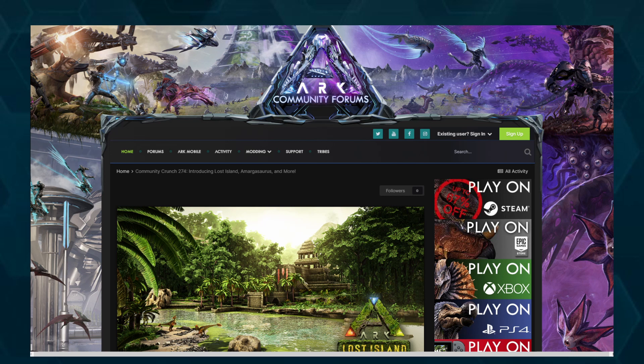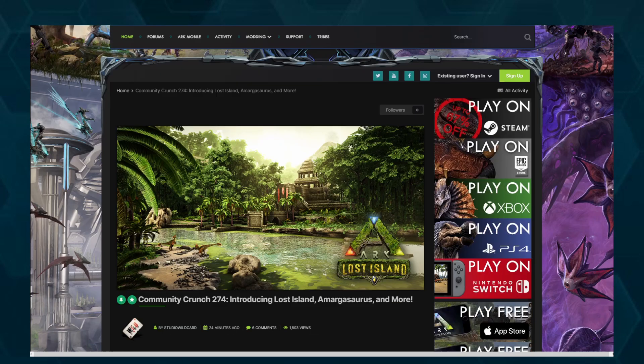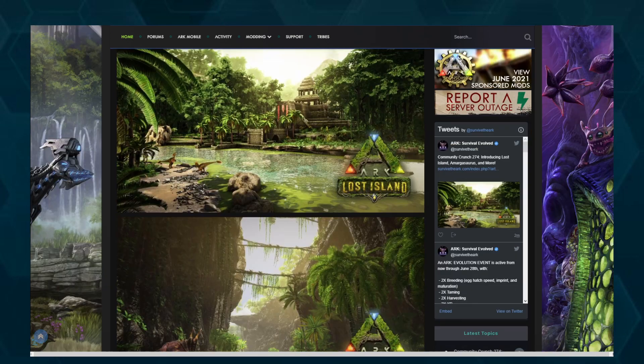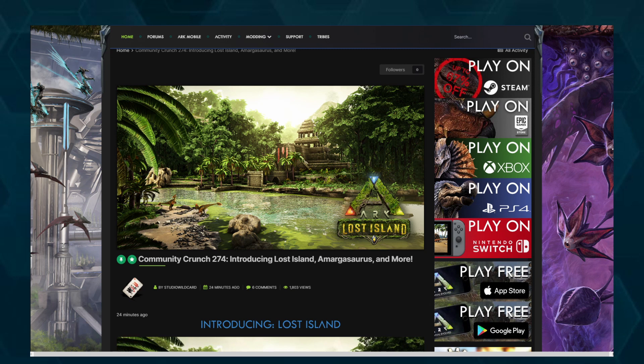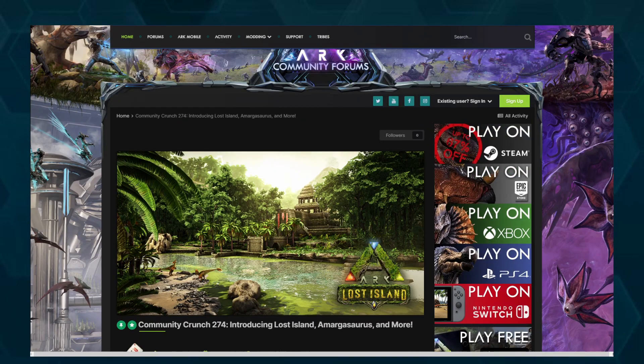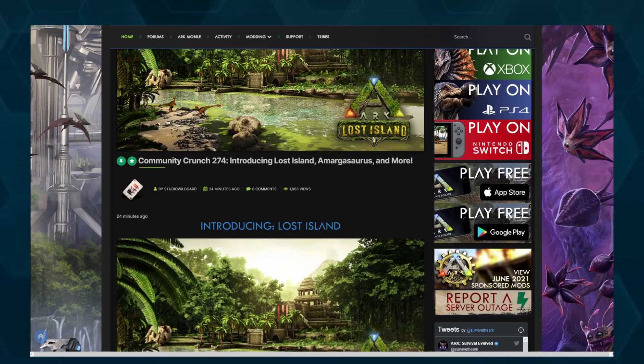Hey guys, I was just about to go to bed and then I saw a notification on my Discord — Wildcard just announced a new map coming later this year and it is going to be Lost Island! I have not heard about this map before. I am so excited. From what I have seen so far, it looks a little bit like a tropical version of Ragnarok maybe — kind of South American vibes. Let's go through this together because at the end there's also something where you can vote and suggest something, so you can be part of this process.